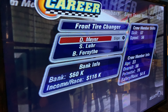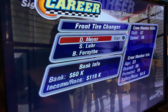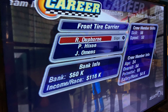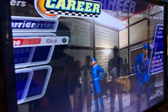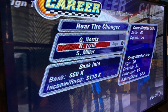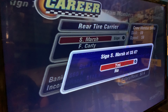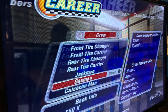Sign the team. Front tire changer: overall 56, potential 74. Front tire carrier — let's see this. This guy — he's the best one there, he's available. Overall 58, this guy's the guy. Overall 59, this is the guy. Jackman — I'm going to roll that little sky, I think he's also around 50.